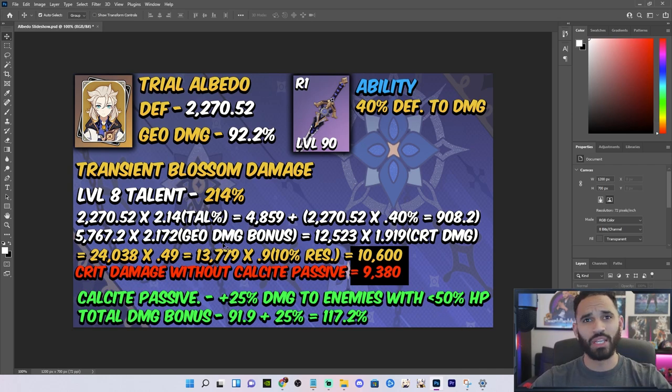If you guys have been keeping up, you pretty much understand the whole formula here, but we'll do a quick run through. We got 2,270.52 defense, 92.2% geo damage, 40% defense to damage thanks to the Spindle's R1 ability. And here's our Transit Blossom damage using a level 8 talent — we got 214%.